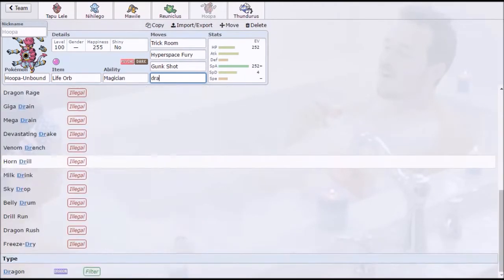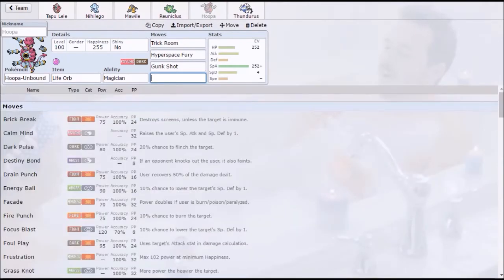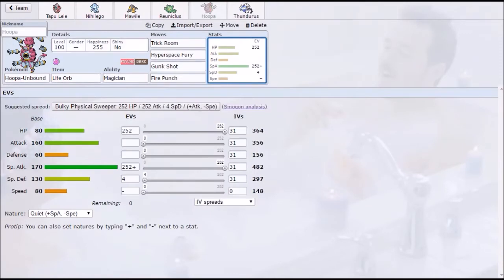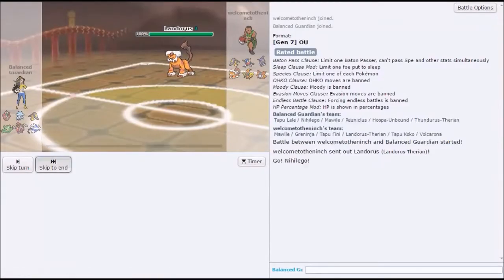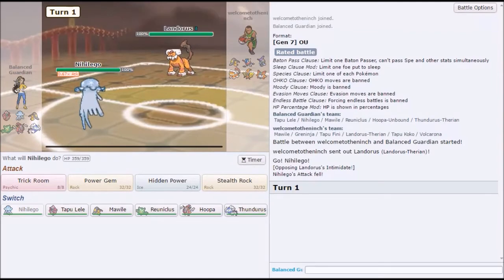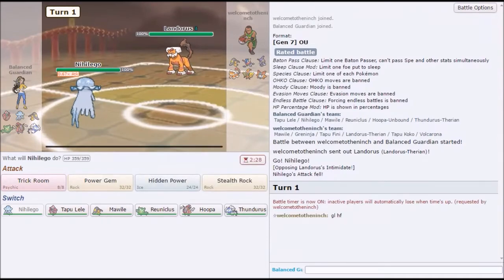Or wait, is there a physical Psychic move that it gets? Probably not. We could run mixed actually — fire punch, fire punch, Hyperspace Fury, and make it Adamant, Gunk Shot with Brave nature. Do we need Gunk Shot? We have two fairy checks. Now Lele is not a fairy — oh wait, we have Mawile. Let's just keep it for now. So we get up the rooms.